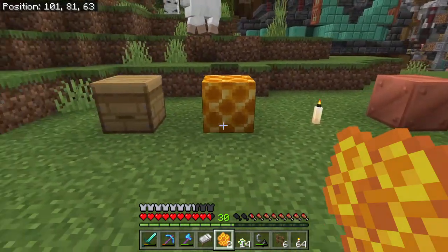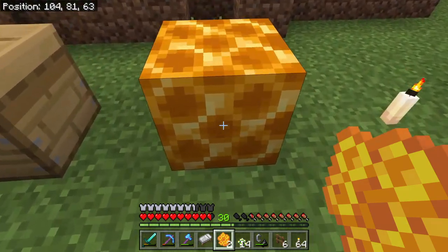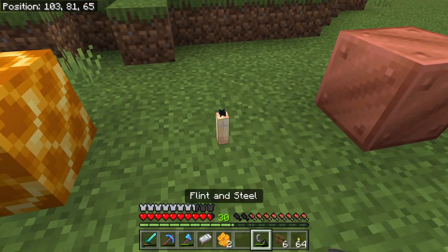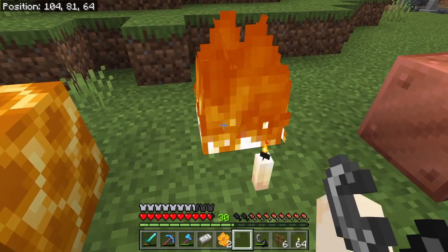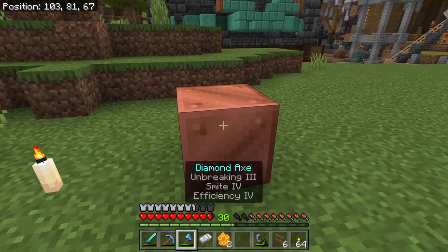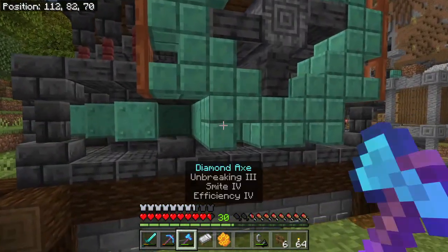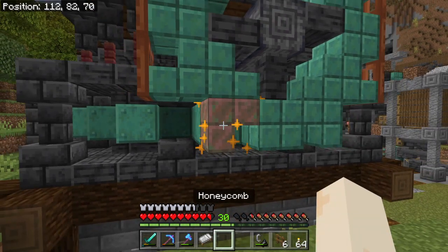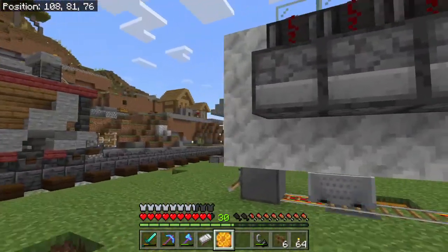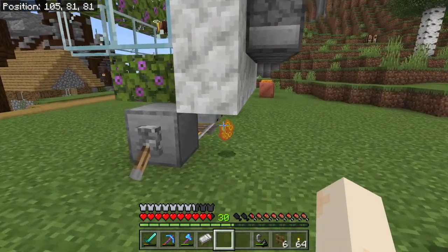These are the uses for honeycomb: beehives, honeycomb blocks which are a great decorative block, as well as candles which come in different colors and can be ignited. And you have the ability to wax and de-wax copper blocks in their various states — throw some wax on there and it will stay like that. I threw some calcite around here just as a block to hold it all together, or else honeycomb will just get launched wherever it wants.